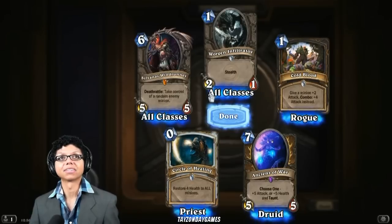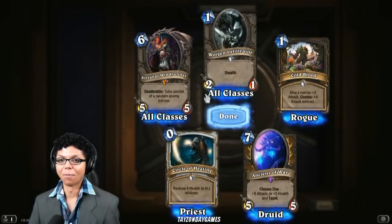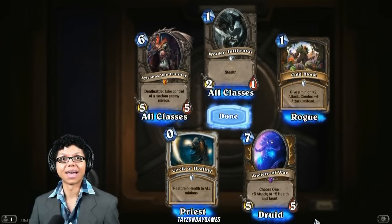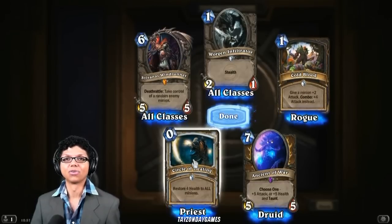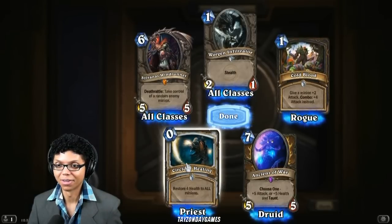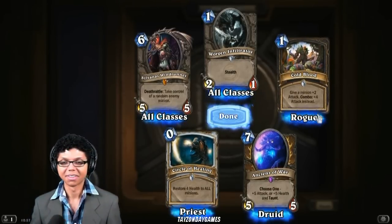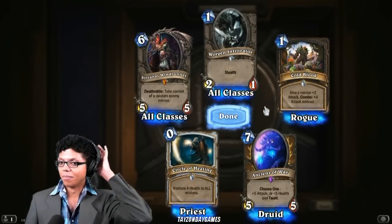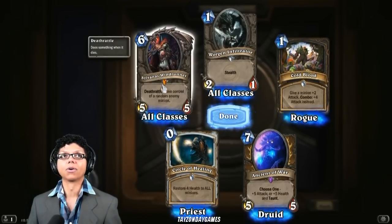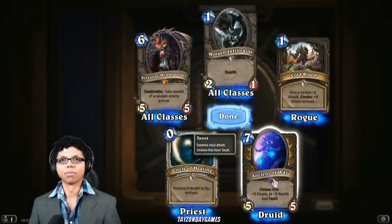Sylvanas Windrunner is amazing! Apparently Sylvanas is top tier — it's really good. So I should have that in my deck. Circle of Healing, Wogan Infiltrator, Cold Blood, Ancients of War — good job today! That's one of the best cards in the game. I'll have to put that in my deck. Hey, the color gem shows the rarity — so orange means really rare, silver is normal, and purple is somewhat rare.